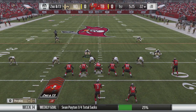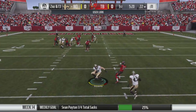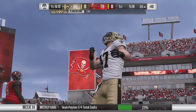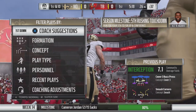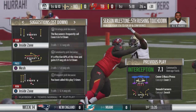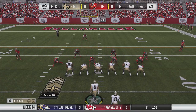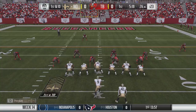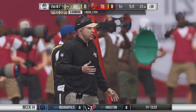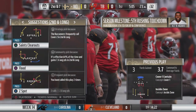For gameplay changes to playbooks, this is a huge one: they updated defensive play call AI for CPU-controlled teams. The dev note says AI defensive play calling will now more closely match the tendencies each NFL team has shown over the course of the season. That is huge for anyone who plays against the computer, whether in franchise mode or head-to-head versus CPU.